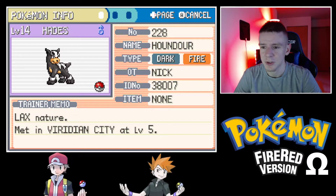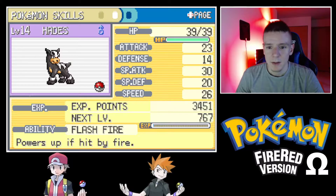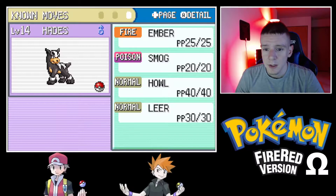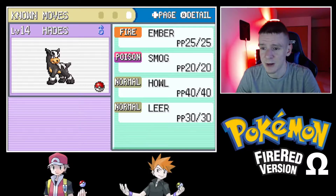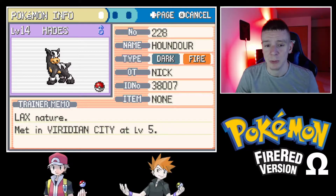Dark types are actually pretty hard to come by this early in the game, so Houndour will be an excellent addition to the team. His name is Hades. He has Flash Fire as his ability, which gives immunity to Fire-type attacks — useful against Blaine later on. His moveset is lackluster right now; his main attacking move is Ember, but it does pretty well with damage. Mount Moon has a TM we can pick up that should help Hades.